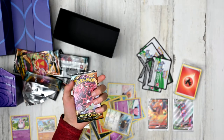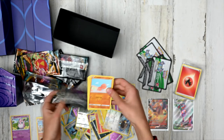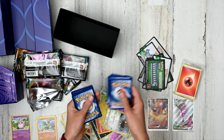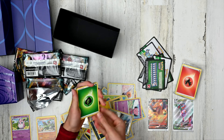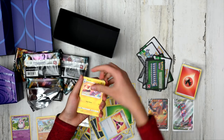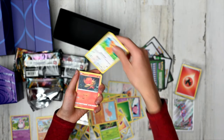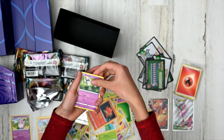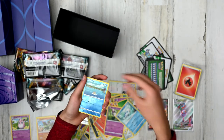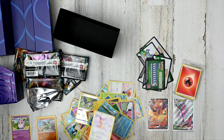Time to open the last booster pack — we have an Eternatus on the front. We need a Vibrava so we can use the Flygon we found. Grass energy, a Shellder, Flaaffy — now we have a Mareep and a Flaaffy! A Carnivine, a Trapinch, a Teddiursa, another Pansear, another Morelull, a Whismur. A Reverse Holo Vibrava! And finally, the rare is a Delcatty — we can use the Skiddo we found earlier.